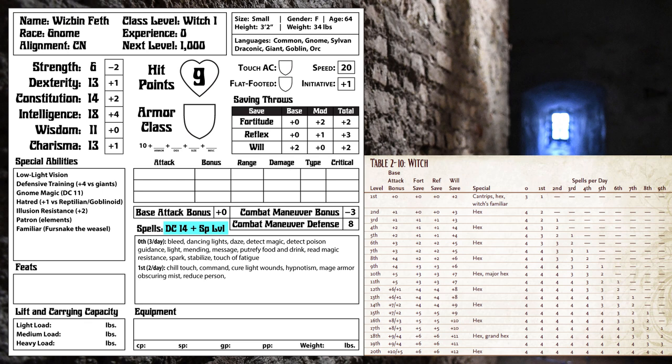And now on to our main distinctive witch class feature — our Hexes, which are supernatural abilities available only to witches. We gain one Hex at first level, and let's take Evil Eye, which allows us to give a target a minus 2 penalty to one type of roll for a number of rounds equal to three plus our Intelligence modifier. The Save DC for our Hexes is equal to 10, plus one half our level, plus our Intelligence modifier.